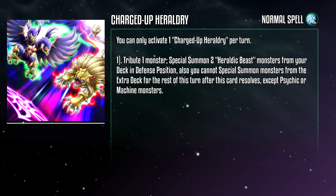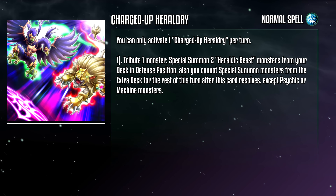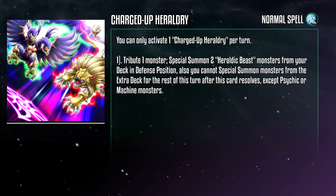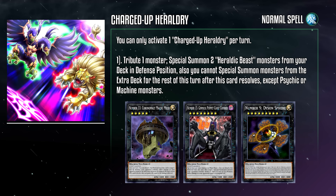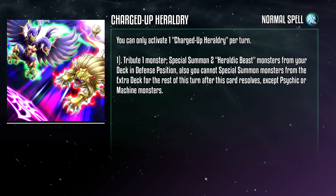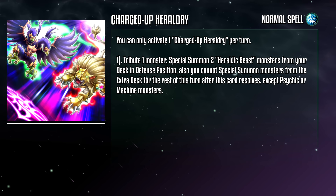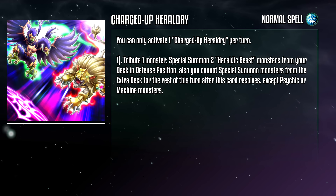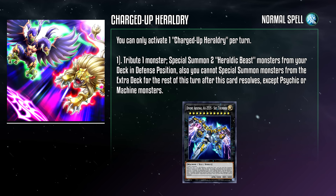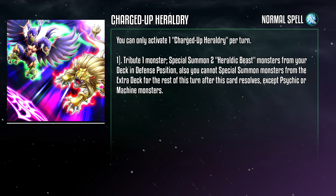Charged Up Heraldry is a normal spell card that tributes a monster to special summon two Heraldic Beast monsters from your deck in defense position. You can't special summon monsters from the extra deck for the rest of the turn after this resolves, except Psychic or Machine monsters. That sounds like an odd decision — we have no Machine monsters to speak of — but the anime sheds some light on this, as Machine is the primary extra deck type of choice for the Arclight siblings. For our purposes, this gets a Leo out of our deck so we can get that search post-Xyz summon, Eagle to recharge our Xyz, or two Aberconways for that recycling effect. That's two Heraldic Beasts on board, so Yale is live! This is a great way to get your material on board, but why did they put a restriction on this? It's not like we're breaking out in FTK. The worst we're gonna do is summon Zeus, which we can thankfully make under these conditions.